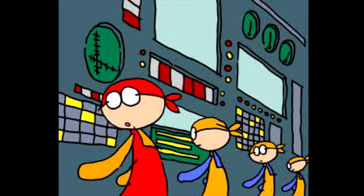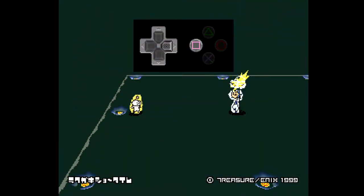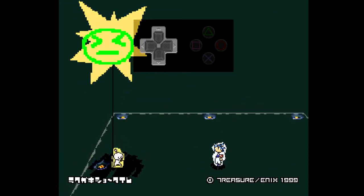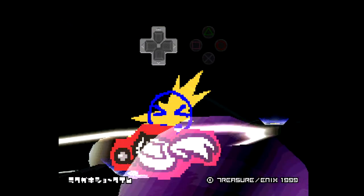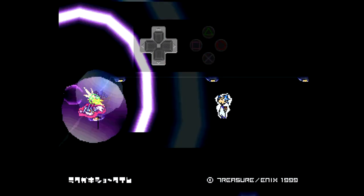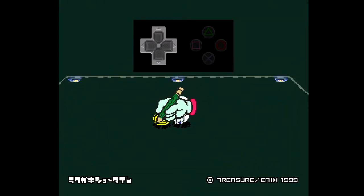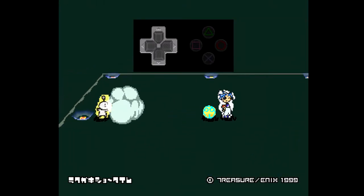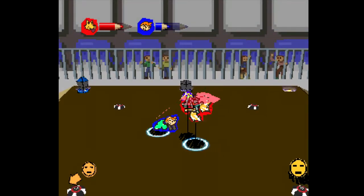We call it a party fighting game because it feels like a Smash type of game. It feels like a Power Stone type of game. It definitely leans into the chaos, at least when we're talking about the four player mode. You're hitting each other, you're throwing stuff at each other, the stage is throwing you all kinds of randomized items — bombs, mines, rocks, giant boulders that smash into smaller boulders, things that spawn black holes.